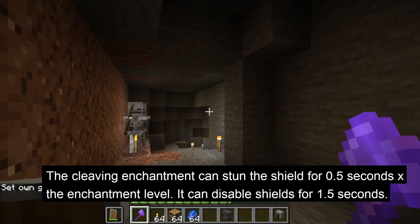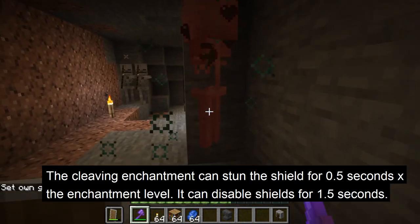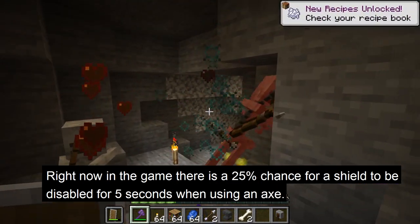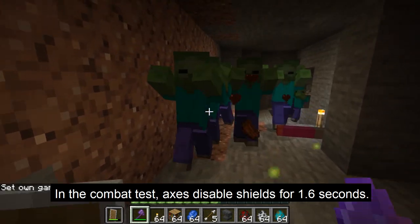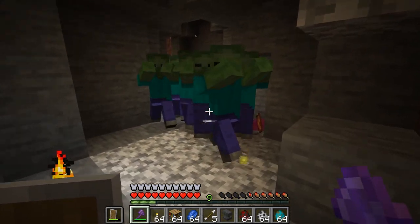The second function of cleaving is it can stun the shield for 0.5 seconds per enchantment level, meaning it can disable a shield for 1.5 seconds. Currently there is a 25% chance of disabling shields for 5 seconds, but in the combat test, axes disable shields for 1.6 seconds. With an axe with cleaving, this increases the amount of time that a shield will be disabled.